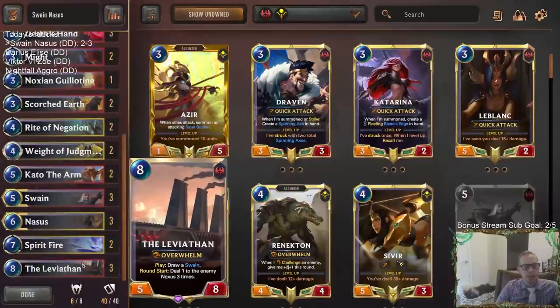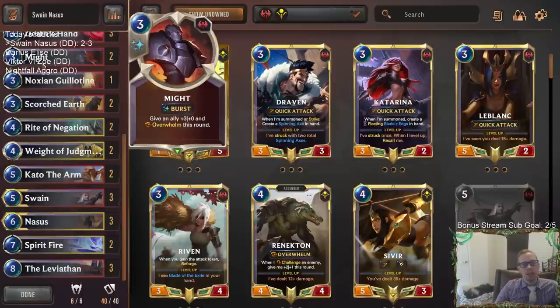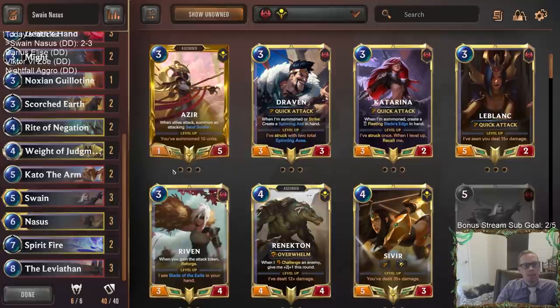I wouldn't want to take out anything like that. I could see playing one Spirit Fire instead of two — even though it was very good against Lucian Azir. Might is a card most useful when it's winning the game, so if you have card draw maybe you just need one instead of two — because your card draw can help you find that Might when you need to finish the game.